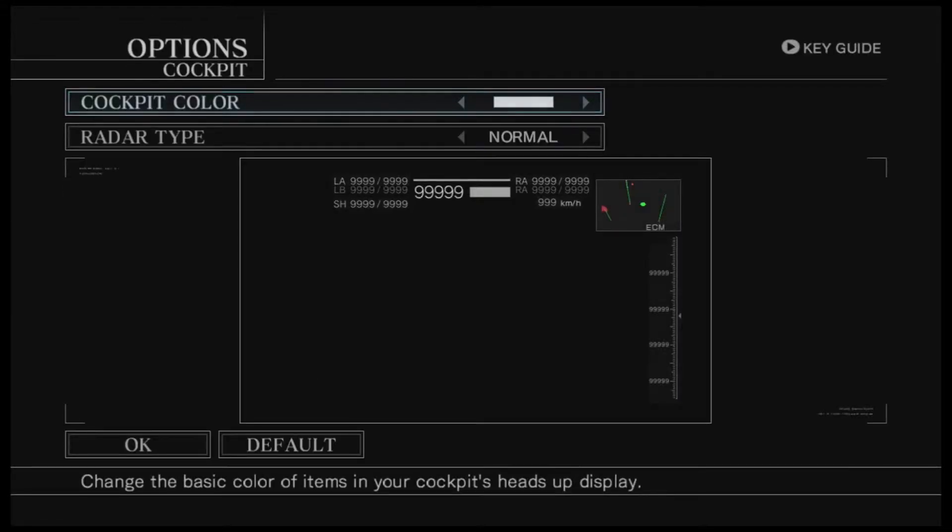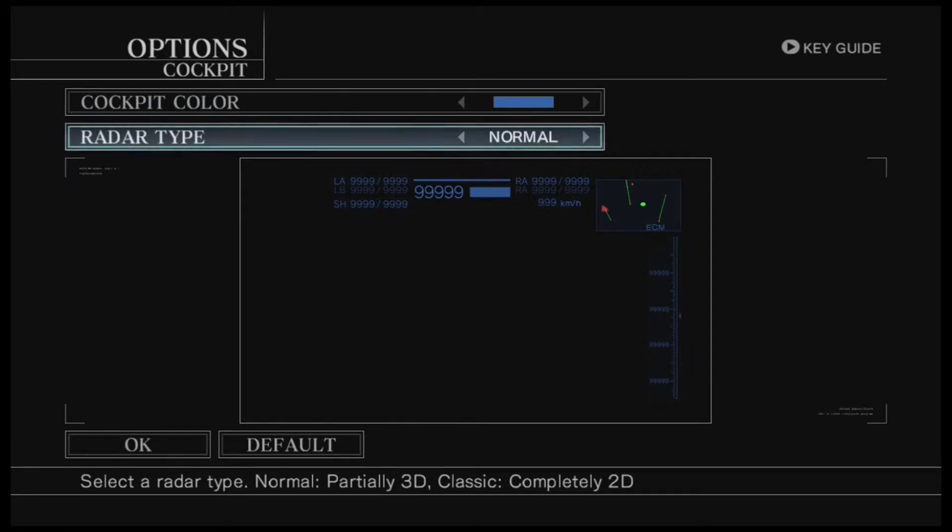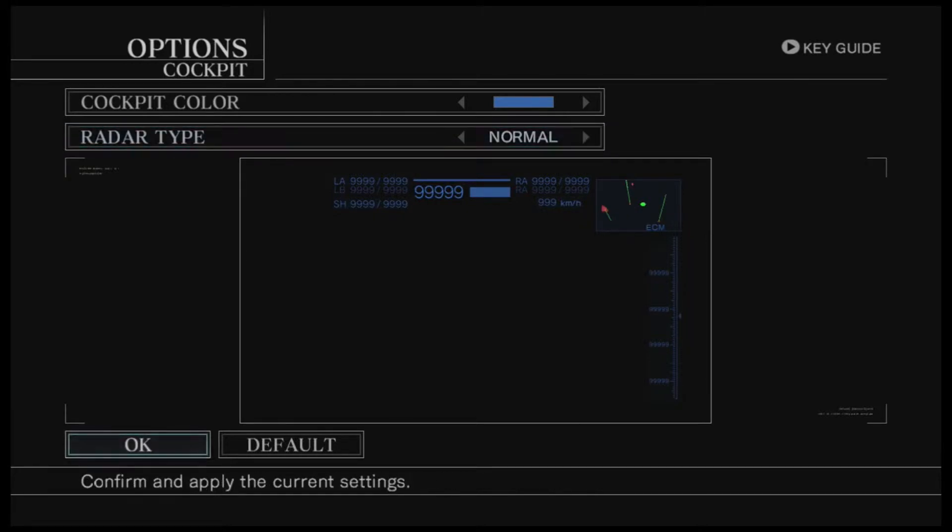At this moment it's white. My personal tip is to go for a color that doesn't mix too much with the environment. I think I'll go with blue, because this game doesn't have too many blue colors. And for the radar type, you can go with a line showing how high or low something is compared to you, or you can go old school with a color code. I'm gonna go for the normal.